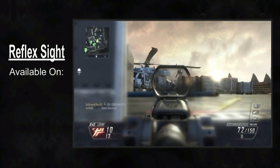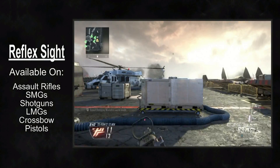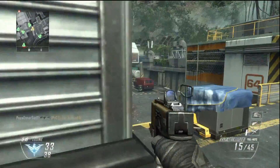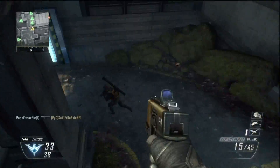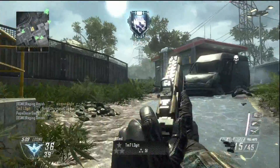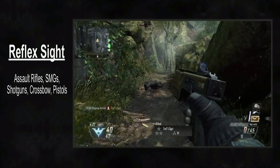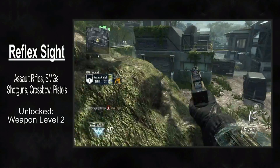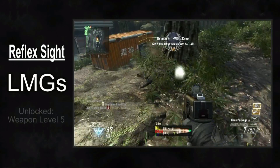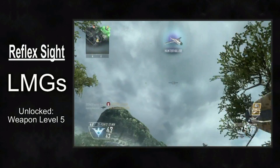Regardless, the Reflex Sight is available on most guns in this game, including the Assault Rifles, SMGs, Shotguns, LMGs, the Crossbow, and even the Pistols. As odd as it sounds, yes, even the Pistols can get a Reflex Sight — the attachment is tiny and looks odd, but you can equip it if you like. On the Assault Rifles, SMGs, Shotguns, the Crossbow, and Pistols, you unlock the Reflex at Weapon Level 2. On the LMGs, you have to wait until Level 5. Across the board, this attachment is easy to attain, so it's very common to see in the game.